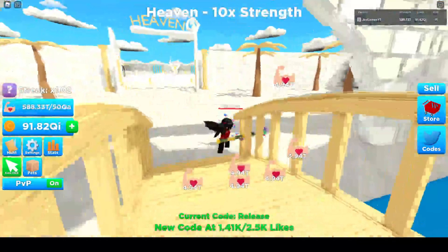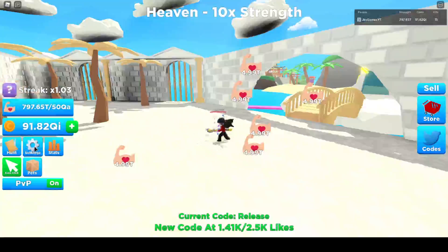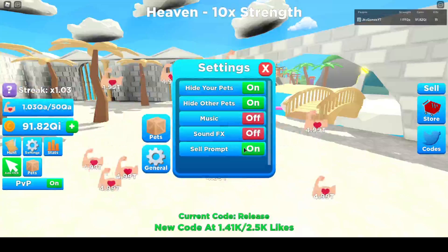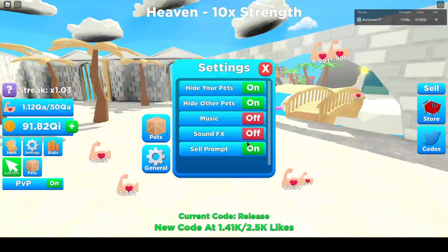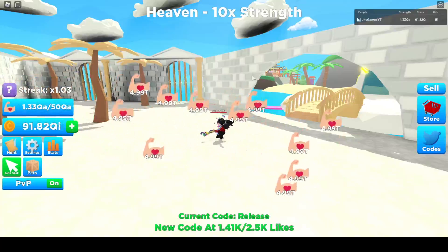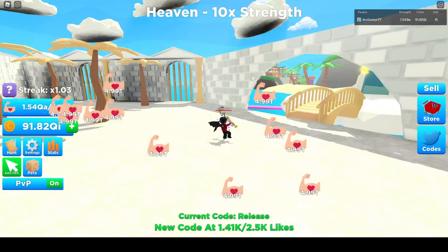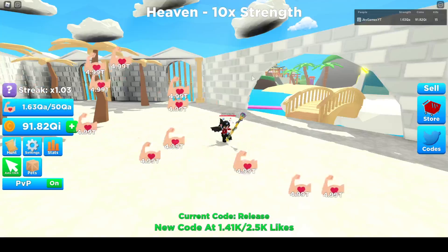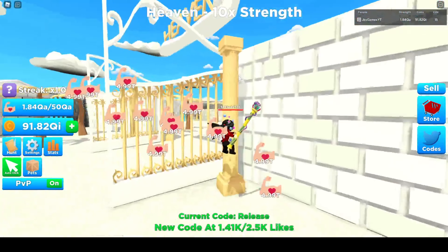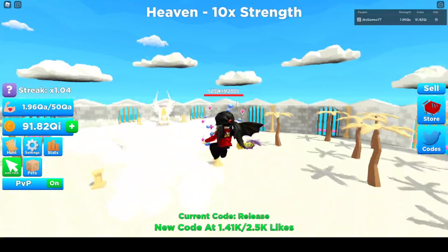You're just going to want to sit in here until your DNA bag is maxed out. If you go to general you can hide the cell prompt - you want to keep that on. When your bag is full, a screen pops up saying 'sell' or 'shop', so you just click sell, come back to the heaven area, and do it all over again.